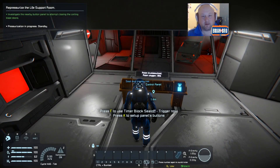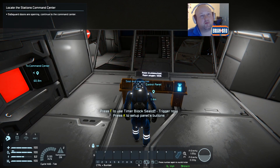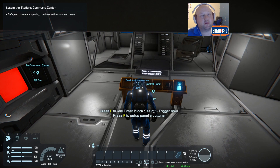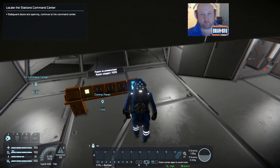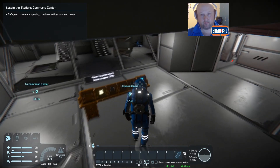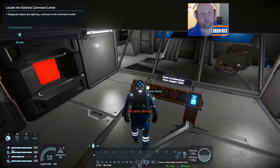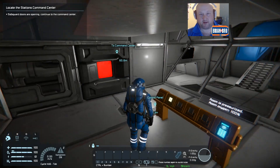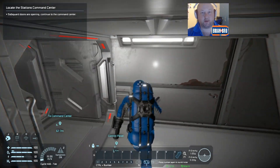It's time to come back here. Press F to use item or block — save off trigger now, press QQ. Access is denied. Do the command centre. Let's locate the station's command centre.